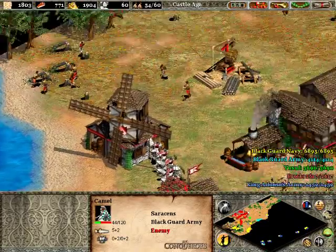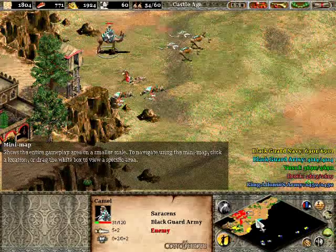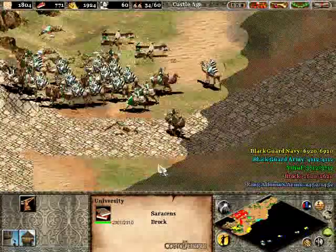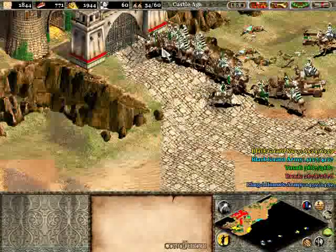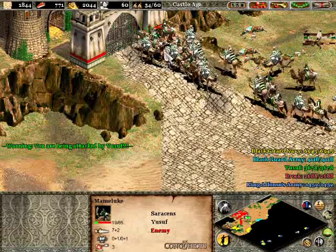Hey everyone, how's it going? Part 2 now for the Blackguard scenario. I'm not going to be doing a whole lot in this part. I'm going to be building up this secondary base right here, and obviously you can see the huge army that Yusuf brings in right away. You want to get rid of it as quickly as possible because they will go for your secondary base, which I'm in the process of building right now.